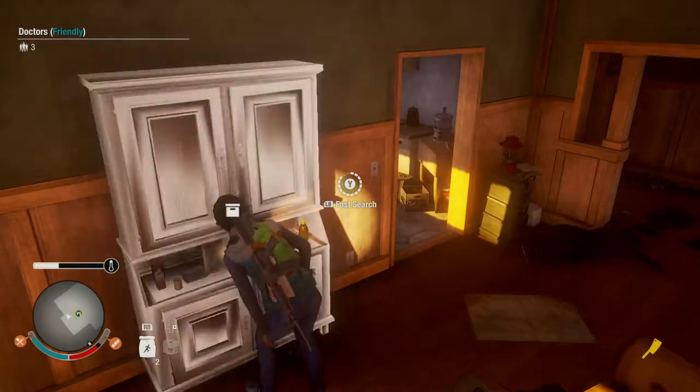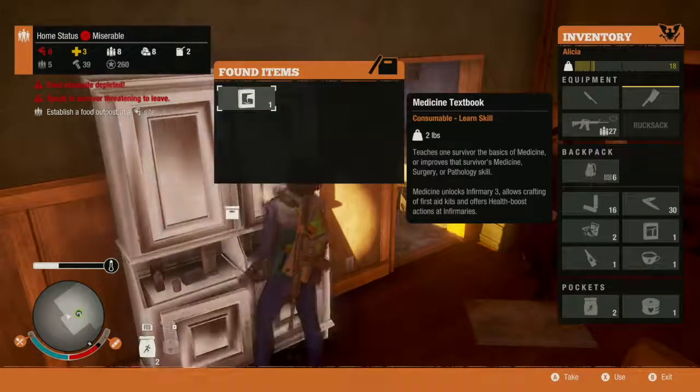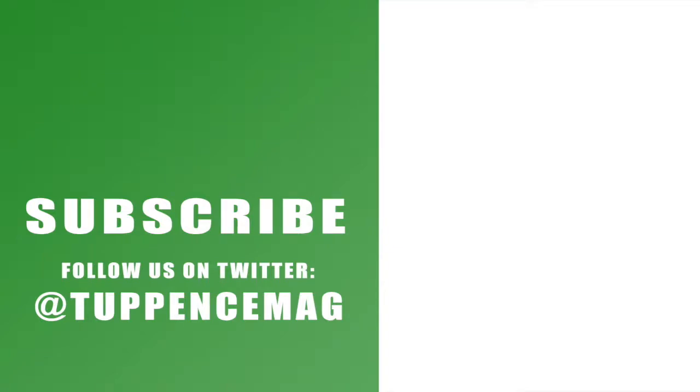So that's it for this walkthrough video guys, I hope it helps you out. Oh, medicine textbook - we'll definitely take that if we can. We don't have any space. A cup of coffee - we're getting rid of that. Don't forget to subscribe to the channel if you haven't already with the links on the left hand side, and you can check out all of our videos for State of Decay 2 with the links on the right hand side. Drop us a like below if you found this useful, and leave any comments - let us know how you're getting on in the game. Catch you next time, cheers guys, goodbye.